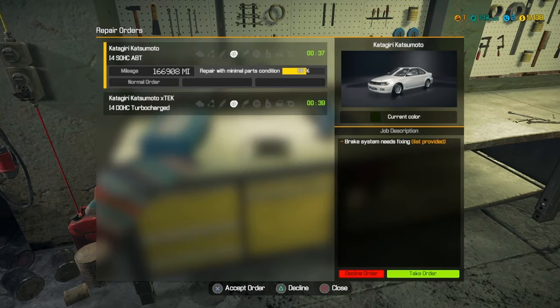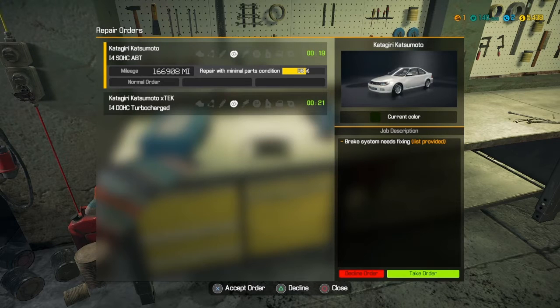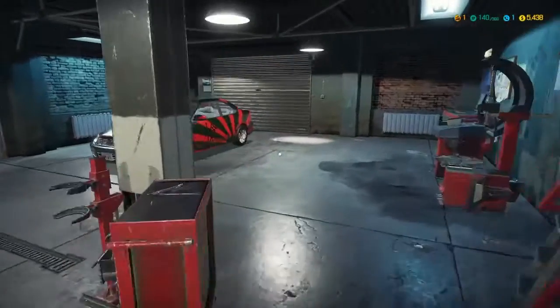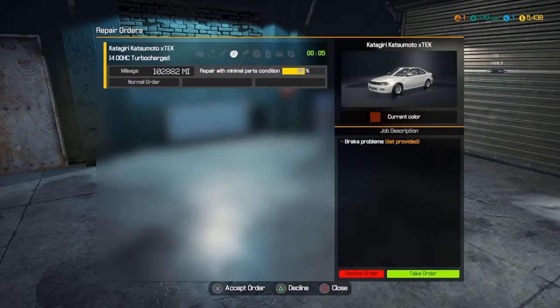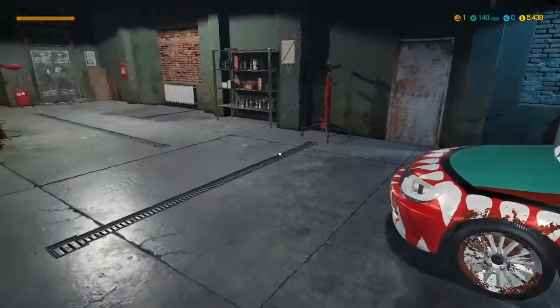Let's go back over to the phones and see what else we got. This one: brake system needs fixing, brake problems list provided. Both have lists provided, so let's just take this one. If the load times weren't so heavy we might be able to get both these cars — we'll see. Ooh, look at this fancy paint job! Okay, move car — sweet, we can move that one in. Look at this paint job, ha — that's funky.